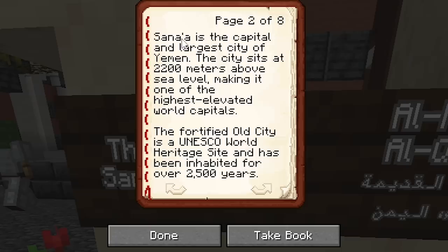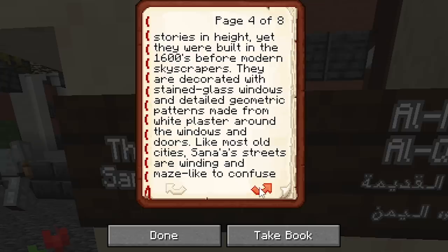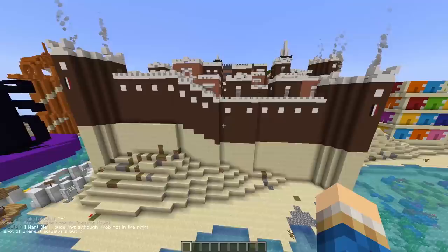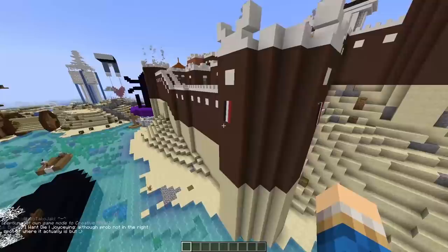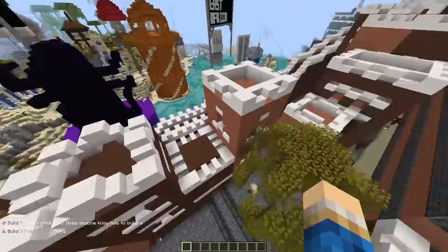Sana'a is the capital and largest city of Yemen. The city sits at 2,200 meters above sea level, making it one of the highest elevated world capitals. The fortified old city is a UNESCO World Heritage Site and has been inhabited for over 2,500 years. Sana'a's architecture is incredibly unique — its houses are like small skyscrapers made from mud bricks, reaching up to eight stories in height, yet they were built in the 1600s before modern skyscrapers. It looks gorgeous, and it's kind of mind-boggling to think about how old this actually is.